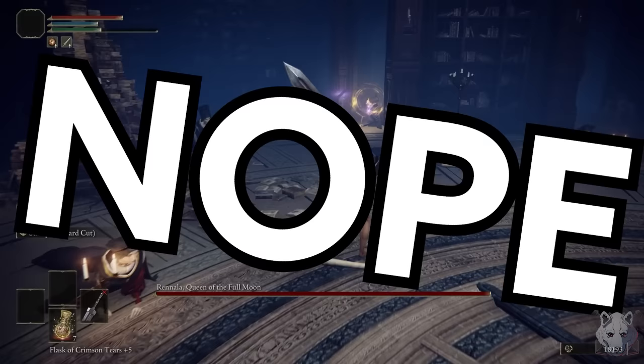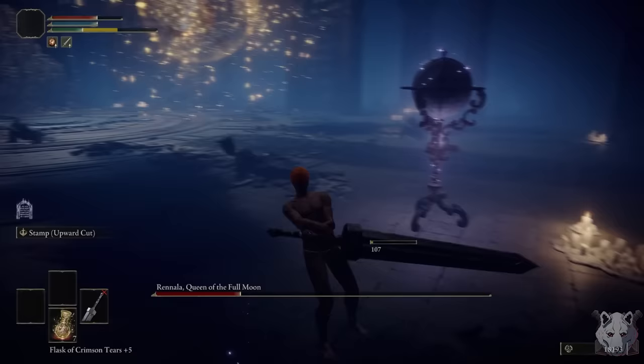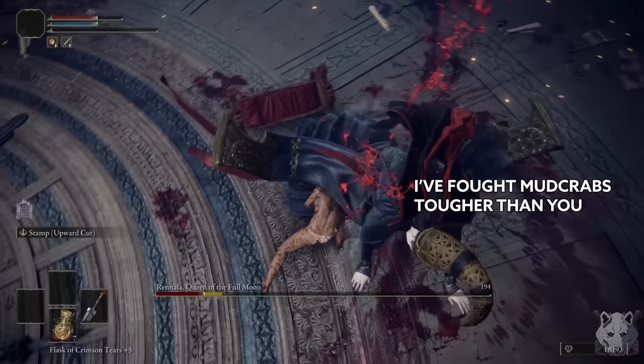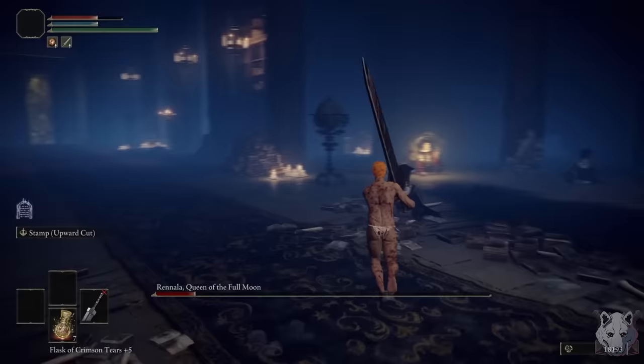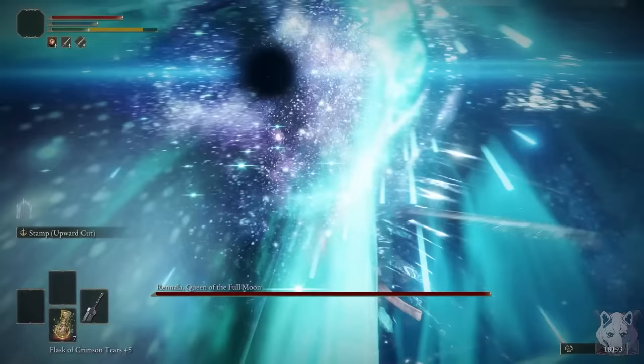Time for the main attraction: Rennala, Queen of the Full Moon. Did I come up with some crazy speedrun strat? Nope. I'm just going to hit her until she falls over. Phase 1, the only real danger is the gravestones. One hit regardless of damage is enough to break the Sweeting's shields, then Rennala is just a sitting duck. It's really slow — like 6 cycle slow, which is 9 too many — but there really isn't any danger.